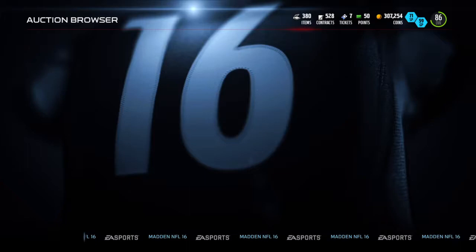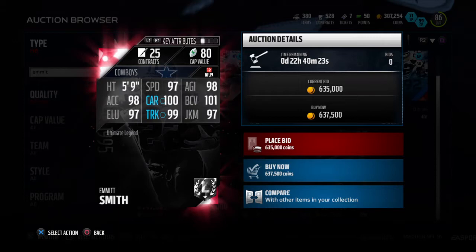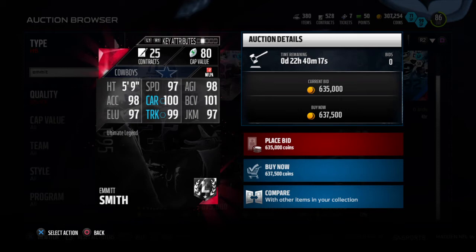First off we got Emmett Smith here. His normal card — 637k right now, 5.9. 97 speed, 98 agility, 98 excel, 100 carry, 101 ball carrier vision, 97 elusiveness, 99 truck, 97 juke.